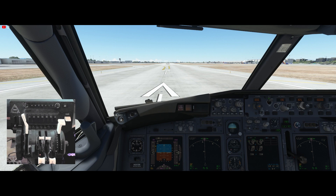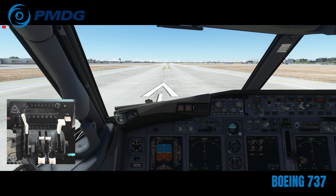Hey sim fans, here we are at KSJC and I just wanted to show you all a quick fix for those of you that have the Bravo Throttle Quadrant. You can see here, and you have the new PMDG 737-700 aircraft, which is the best plane yet for Microsoft Flight Simulator in my opinion. But it has some bugs — one of those bugs is for those of you that have the Honeycomb Bravo Throttle Quadrant, where if you start using the landing gear up and down out of the box,